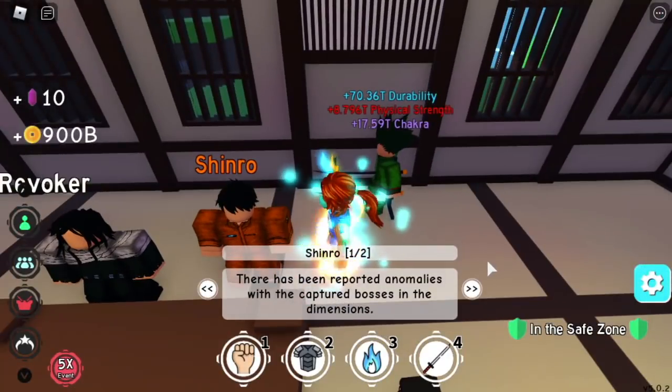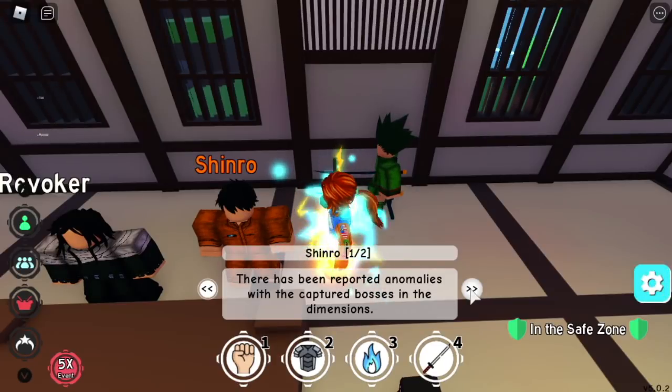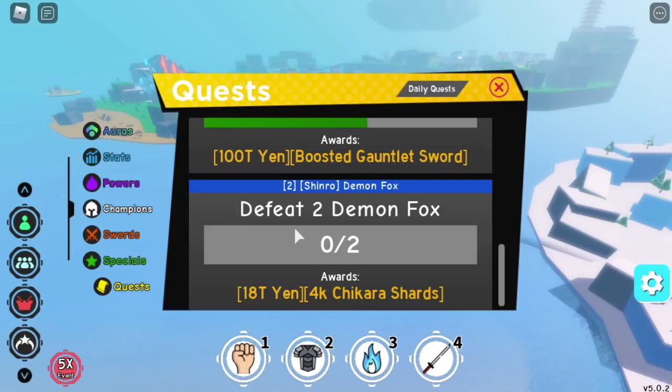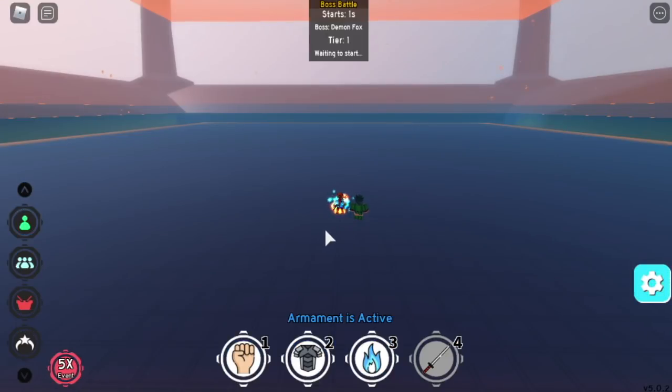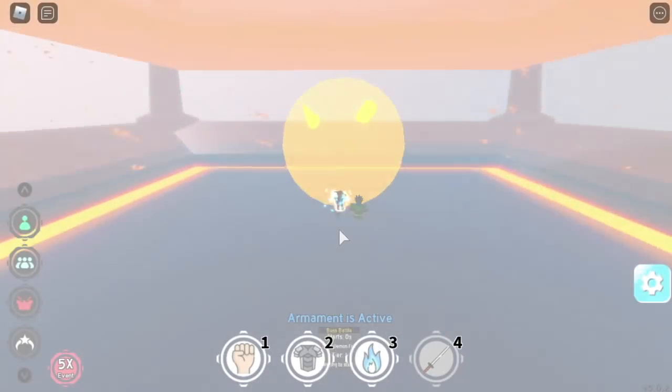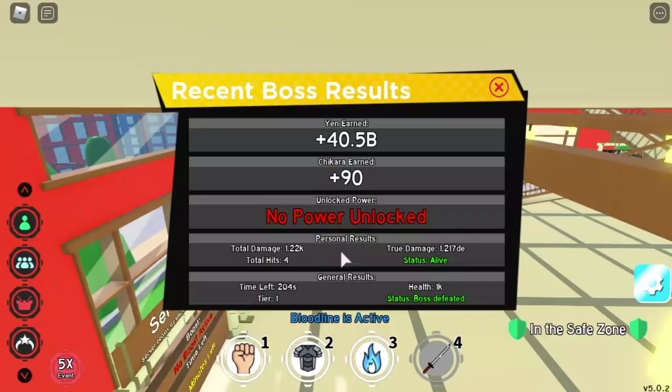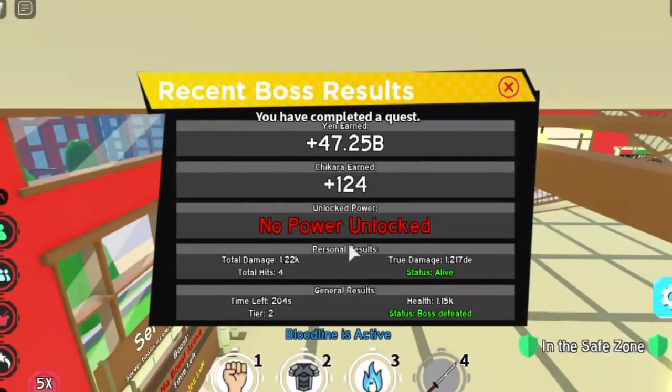Wiz will ask you to go to Shinro. Shinro will ask you to defeat the Demon Fox twice. Demon Fox — Tier 1, one combo, easy kill.